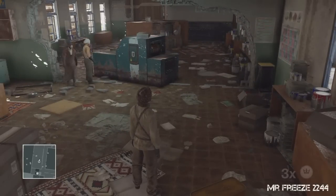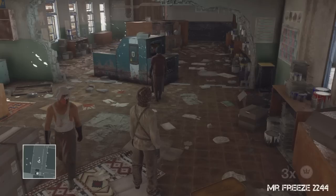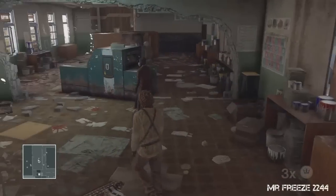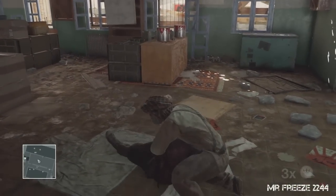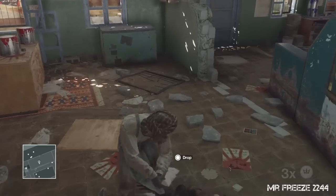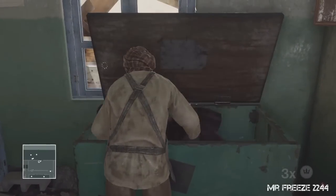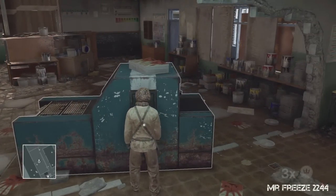That's goodbye to one of them, and this should be goodbye to the other. Once he's left and cleared the room, we're going to take out this third print worker and hide him in the crate — just leave to the side of the room to subdue him. I'll stick his body in the crate over here, then I'm going to turn the printer off and wait for the general to come back down the stairs.